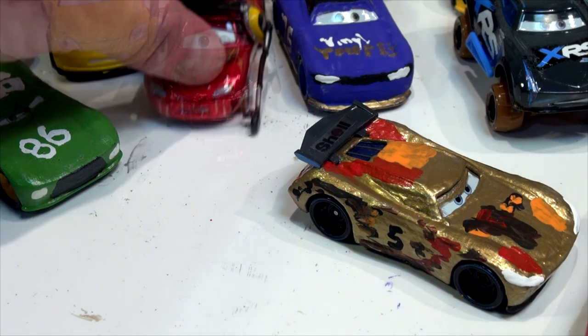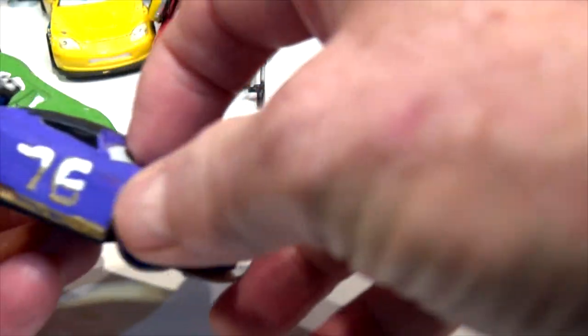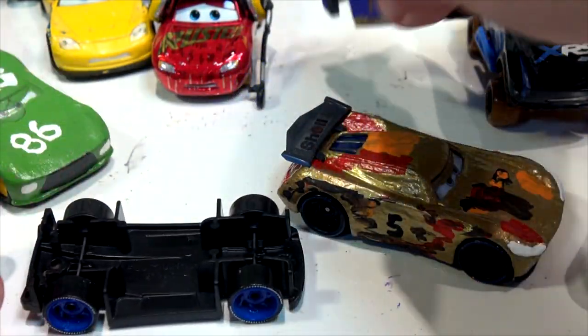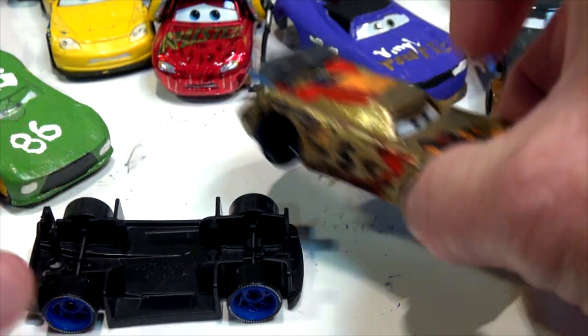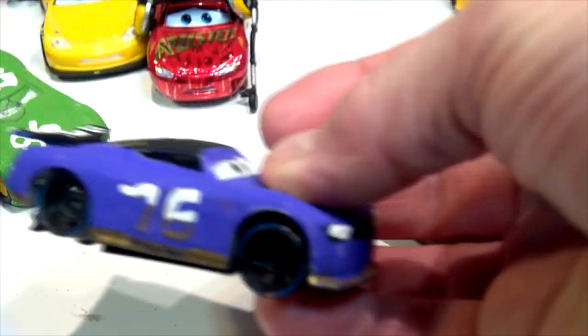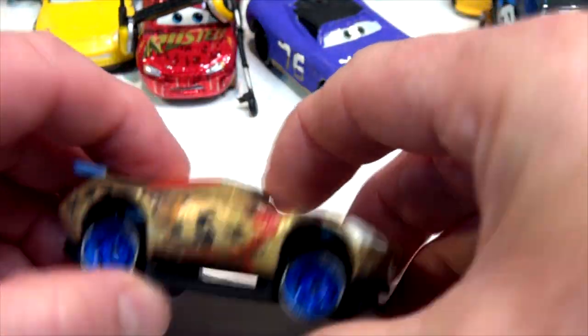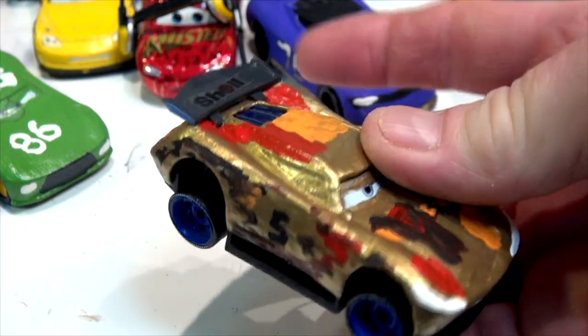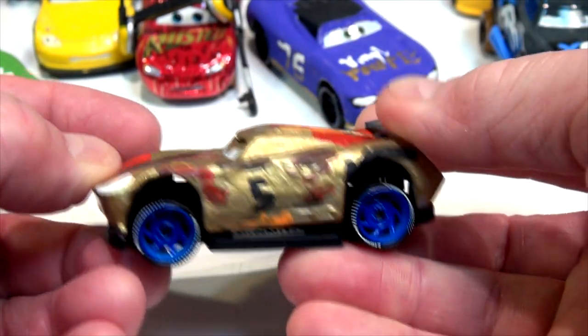I'm gonna do something different — I'm gonna take the chassis off this car and show you what it looks like with different wheels. The chassis comes off the body pretty easily. This is Jackson Storm — I'm gonna pull that apart and put vinyl toupee wheels on this car. Vinyl toupee has black wheels. See how this car looks with blue wheels — doesn't quite fit, but if I did exchange the wheels it would fit better. There's Jackson Storm or Miguel Camino with blue wheels — looks pretty good.